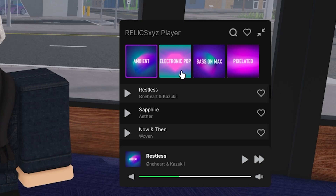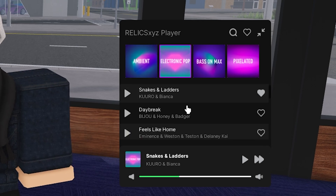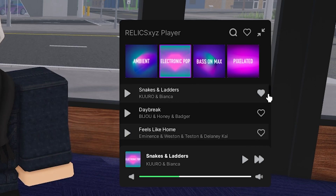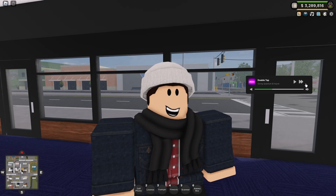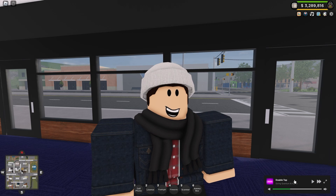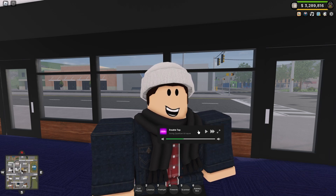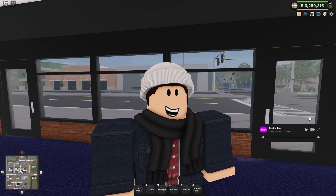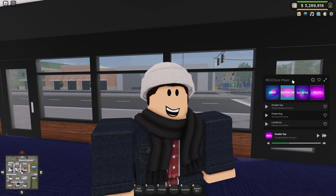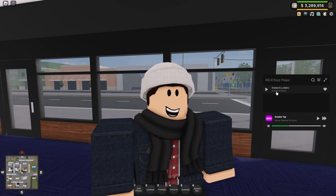There are currently four categories: Ambient, Electronic, Pop-Based on Max, and Pixelated. For each there are maybe 10 to 15 songs maximum. The Snakes and Ladders song — I love it, it's a really good song, I'd put that on my Spotify playlist. With the UI you can open and close it, make it as small as possible, put it anywhere around your screen, or make it bigger to see all the songs.